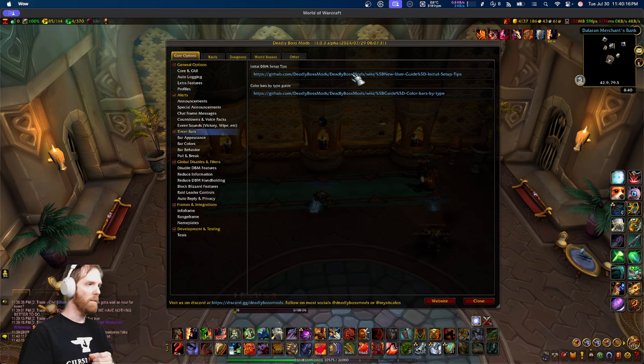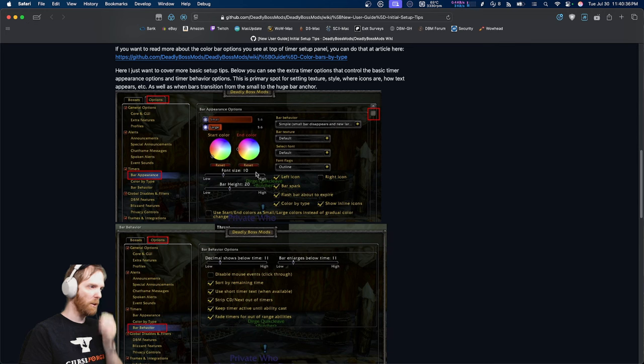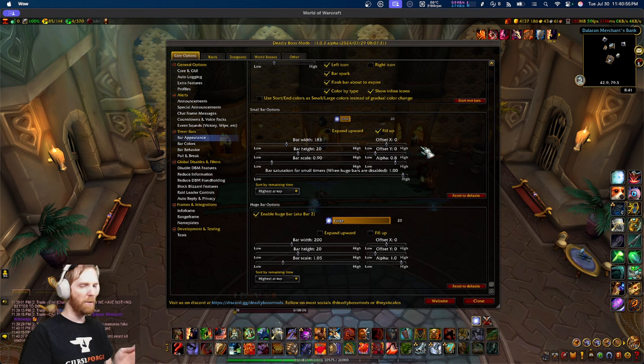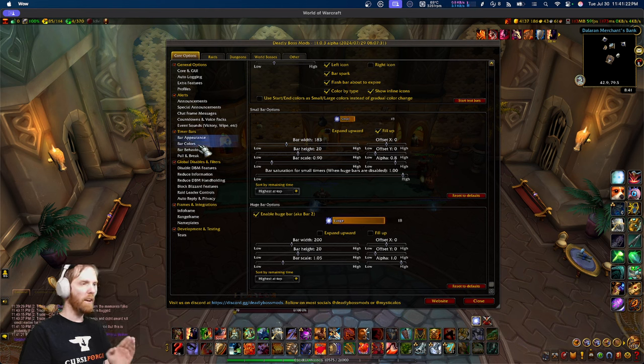I try to include guides for doing that. The DBM initial setup covers a few different things for timers, like bar appearance — making them look the way you like — or configuring certain behaviors which I can show you in game. Under bar behavior, you can change when the decimal shows, when the bar enlarges, or whether it enlarges at all. One thing that's requested a lot is people only wanting one bar, and to do that you just untoggle 'huge' — now there's no enlarging below 10 anymore. You configure just this one bar anchor.